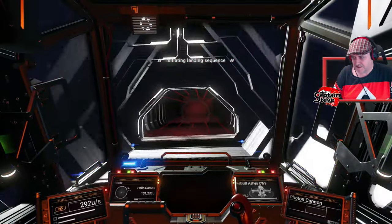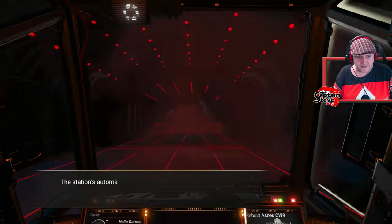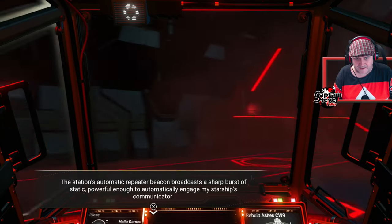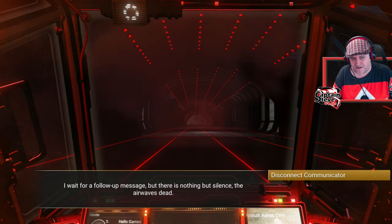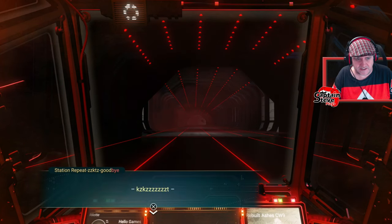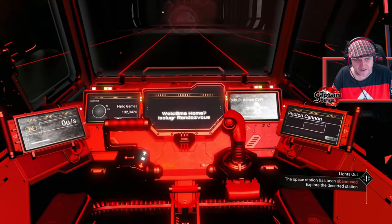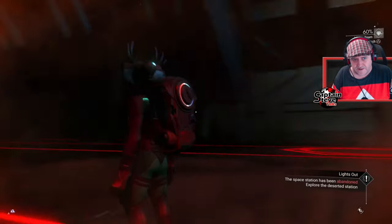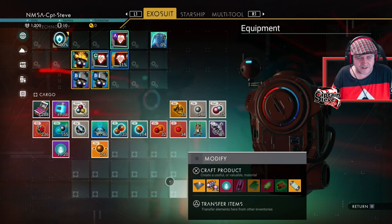The station's automatic repeater beacon broadcasts a sharp burst of static powerful enough to engage my starship's communicator — I wait for a follow-up but there's nothing but silence. Sinister, but I like it. 'Welcome home' shows on my console — it says discovered by Hello Games so I don't know why it mentioned another person's name earlier. I don't think I've got much to sell — not sure yet whether I need the cursed dust.